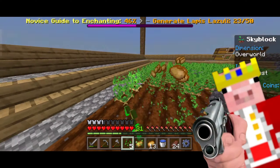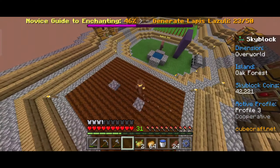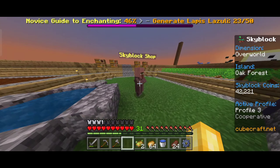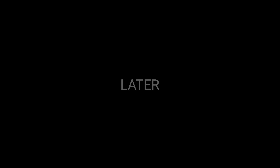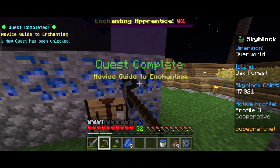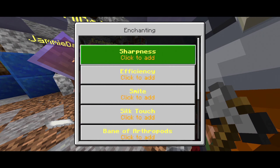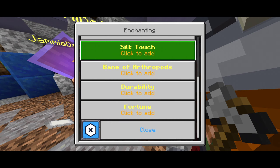Let's quickly grab this lapis so we can eventually do some enchants. Now we have to remove this terrible potato farm — I no longer love potatoes, I'm all about wheat now. I'm sorry Technoblade. Now time for the seeds. This is the start of our brand new wheat farm. We're gonna be rolling in the dough soon.